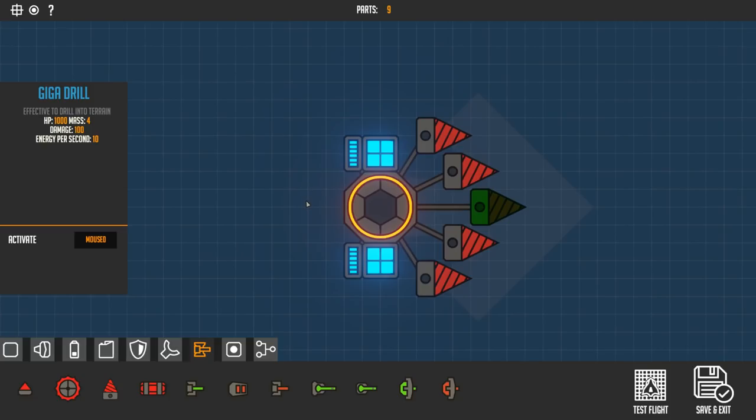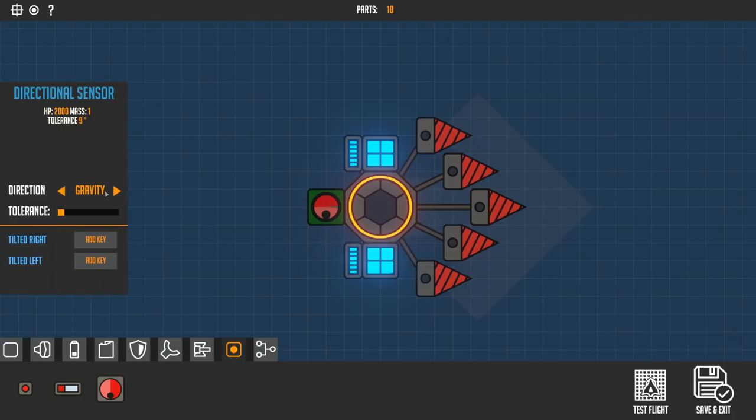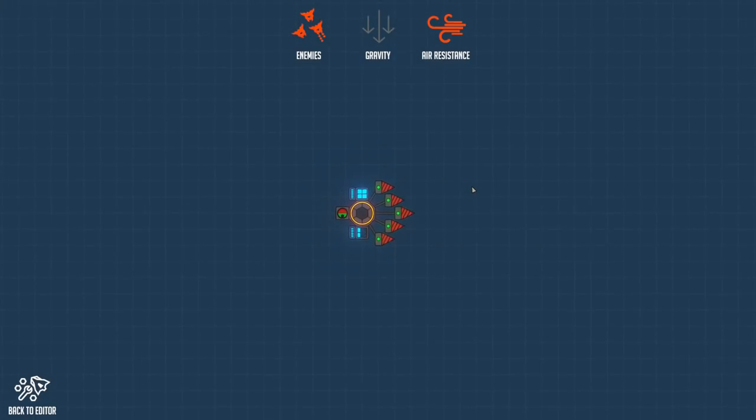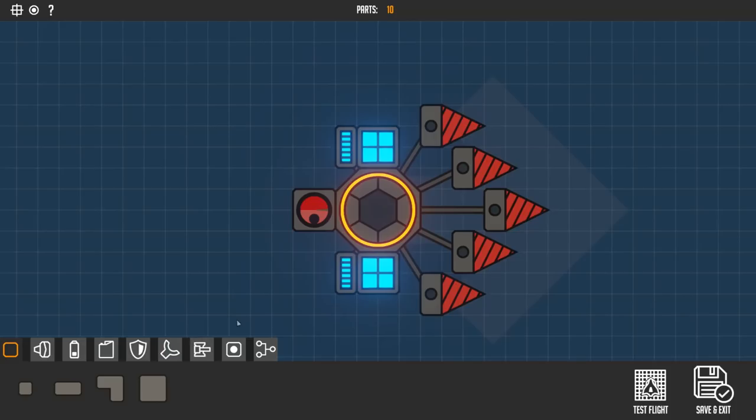I want to have this balanced as well, so we're going to use the directional sensor. I think we put it like that and that's gonna balance it. Direction — you can either go by gravity or by cursor. It can follow your cursor if you want; you can control this thing just with your cursor, which is pretty cool. We're gonna do gravity though, cause I want to be able to control it as well. Let's see if this power can deal with these drills — it used it really quickly but it's holding up and keeping its power. So we have more than enough power.